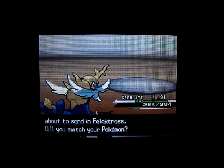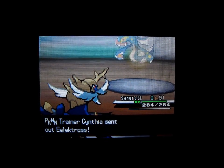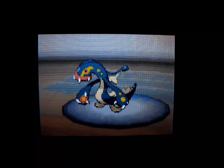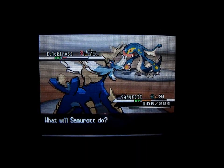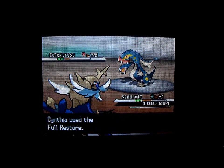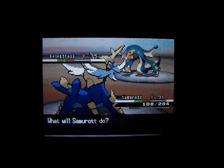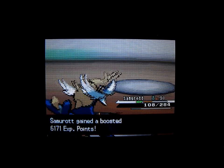Spiritomb is easily defeated by Samurott. Next is Eelektross, which also doesn't have any weaknesses, and it's an Electric type Pokemon. I'm going to stick with Samurott and use Surf to see if I can knock it out in two moves. As long as Eelektross doesn't knock out Samurott in one move. I'll be able to attack twice and knock out Eelektross — that was probably my biggest worry. Unfortunately none of Cynthia's Pokemon are actually weak to Water type moves. That's 6,000 experience points.